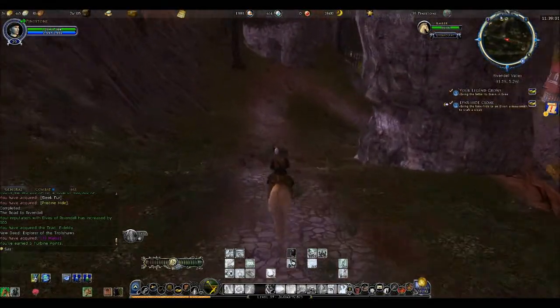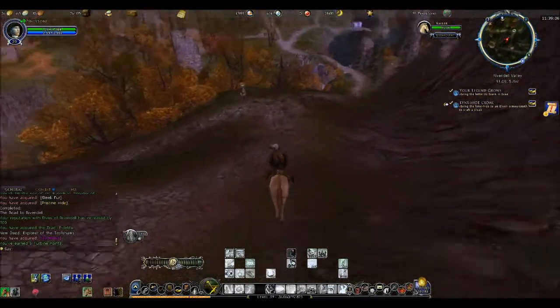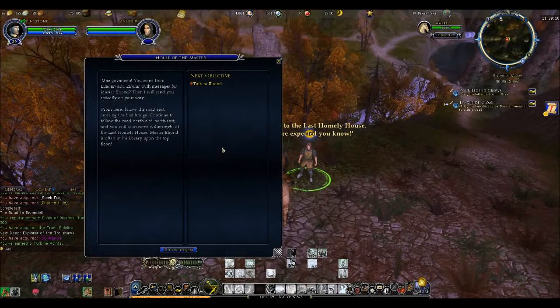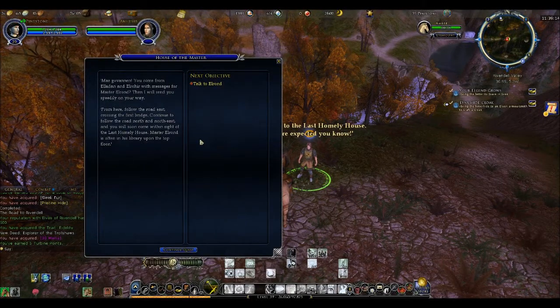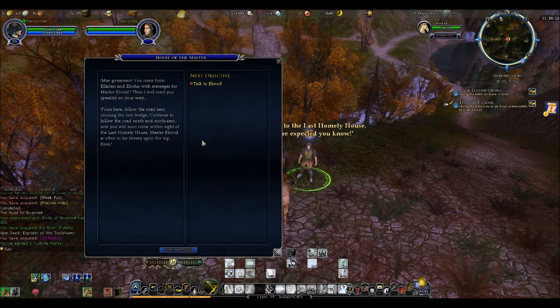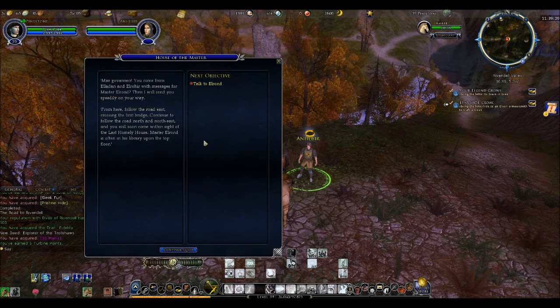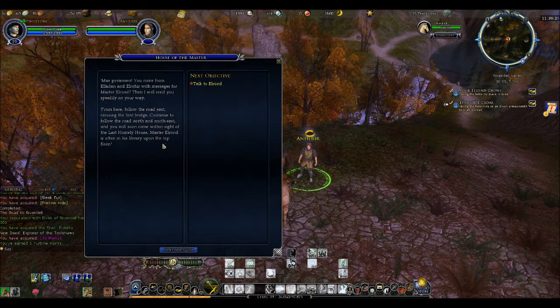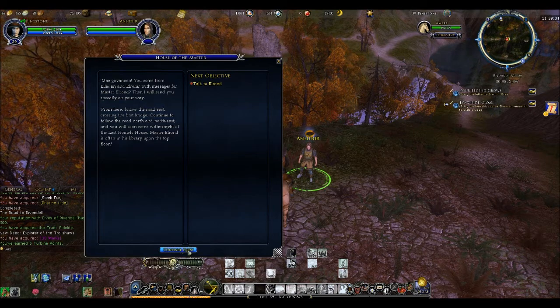Headed towards the stables. This is the person I need to talk to anyway. You come from Eladon and Elor with a message for Master Elrond? Then I will send you speedily on your way. From here follow the road east, crossing the first bridge. Continue to follow the road to the northeast, and so come within sight of the Last Lonely House. Master Elrond is often in the library upon the top floor.